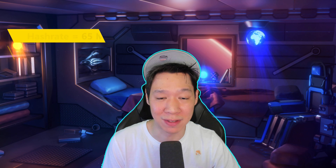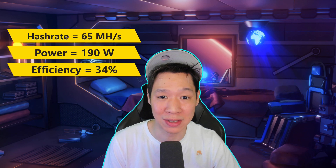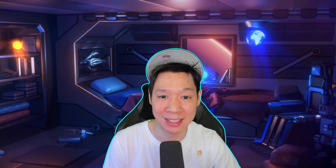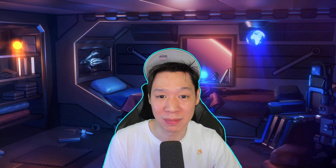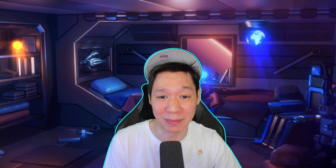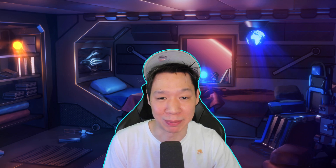In conclusion, the best efficiency overclock settings I tested with my RTX 3080 Ti got around 65 mega hashes pulling around 190 watts — that's like getting two RX 580 8 gigabytes in one. Using the best overclock settings, hash rates did start around 121 mega hashes but then dropped due to the hash rate limiter. If the hash rate limiter gets bypassed, this card will be one of the best mining cards out there — but only time will tell. Let me know your thoughts in the comments below.